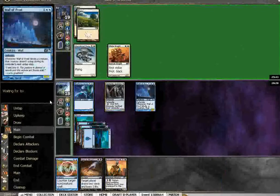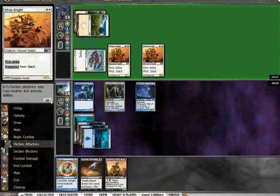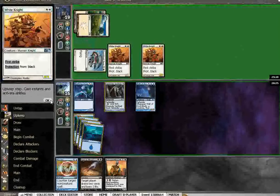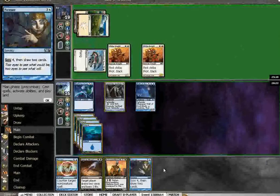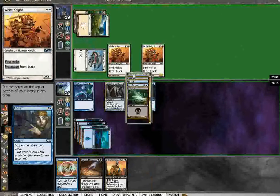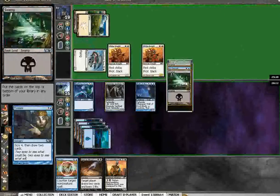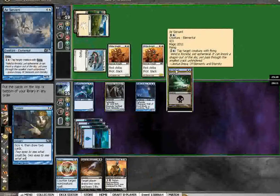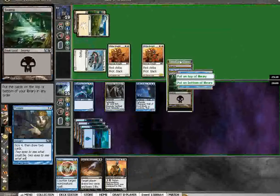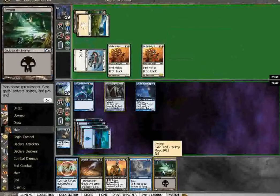Probably should have just swung there. I think I'll foresee. I don't need the island, so it goes on the bottom. I do need an air servant though — top, top, top... swamp.